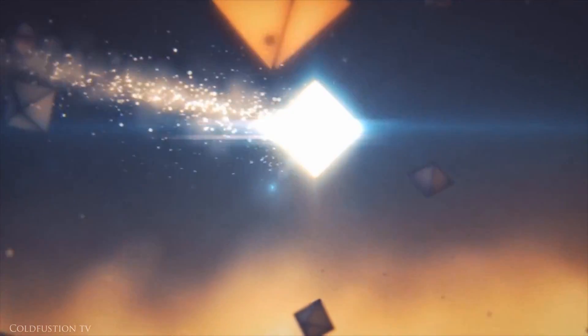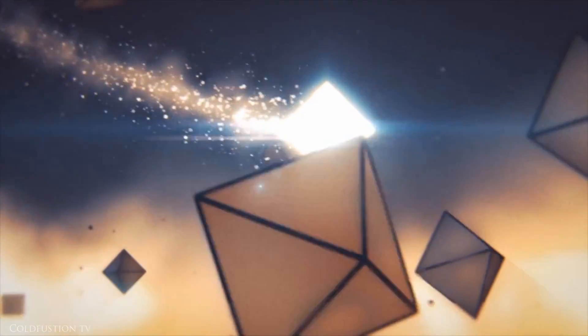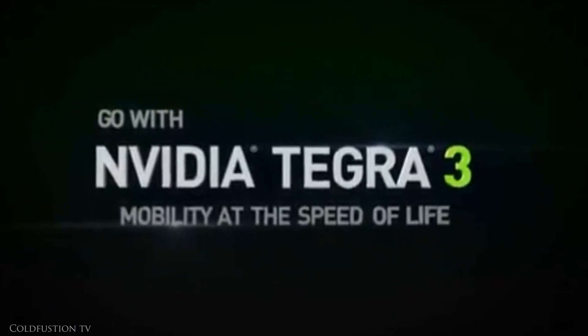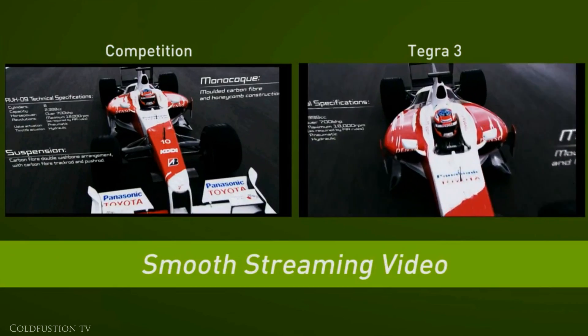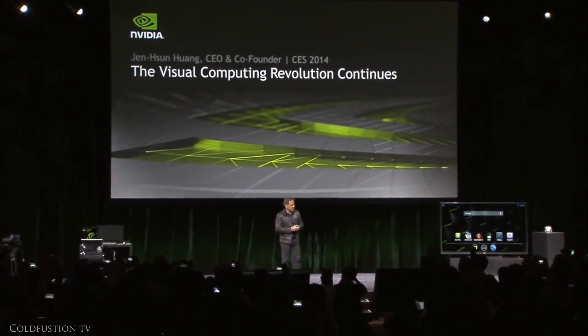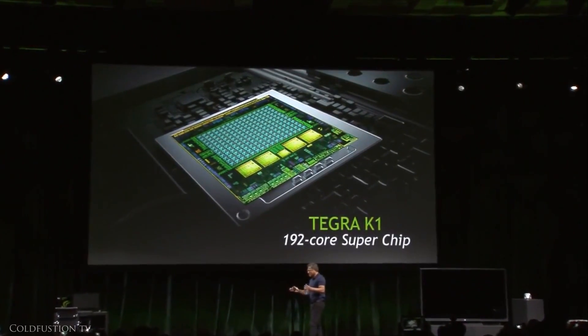It all starts with NVIDIA, a real dark horse in this case. For years, NVIDIA has always been trailing behind in the mobile tech space. Tegra 2 was woefully underpowered, and Tegra 3 was outdated on release because it used a one-year-old die process. Investors got nervous, and it was clear that NVIDIA needed to go back to the drawing board to avoid being left behind completely. The answer? The Tegra K1 with 192 GPU cores.